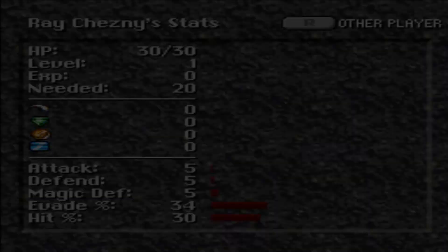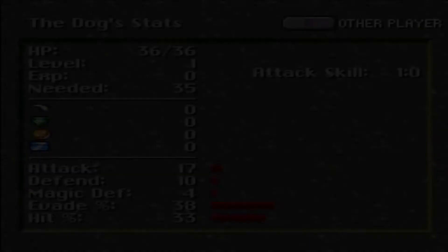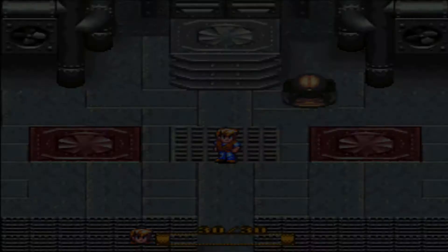We have no weapons of any type, but eventually Swords, Axes, and Spears would be a thing. Ray has some stats — he's got 30 hit points, he's level 1, and he needs 20 to level up. The other player, the dog, has 36 hit points and needs 1 to level up, with an attack skill of 0. We don't have an attack skill of any kind.